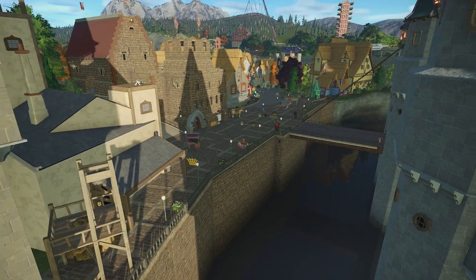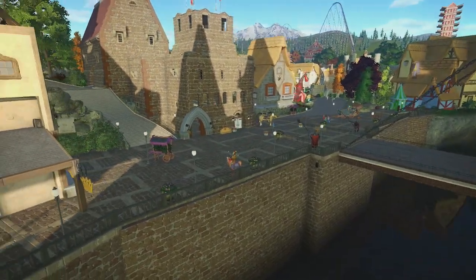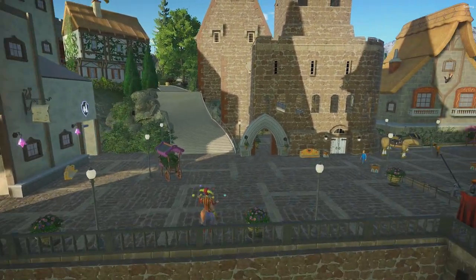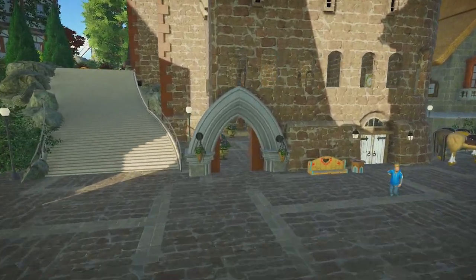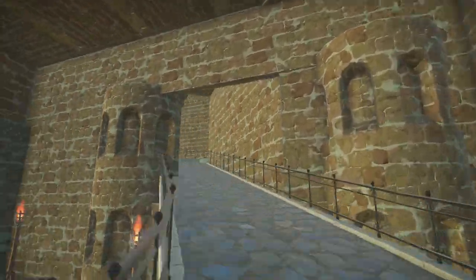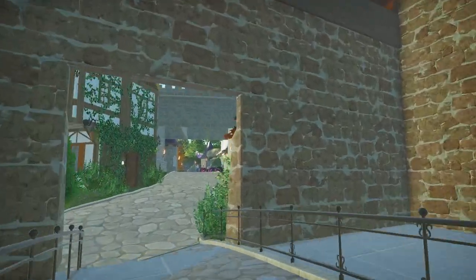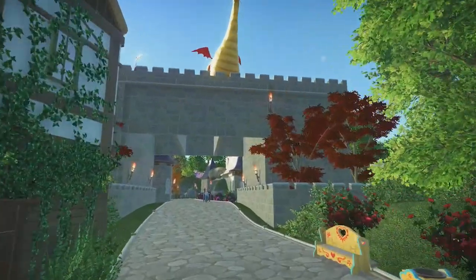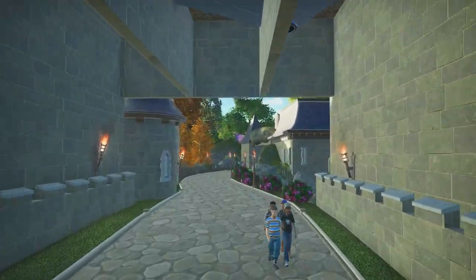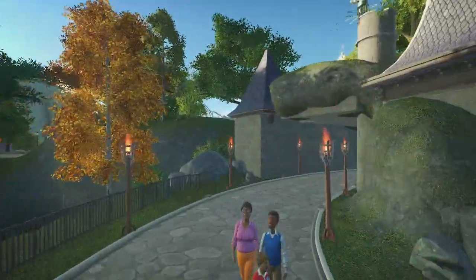This part with the moat and drawbridge is one of my favorite little sections of the park — it looks really clean, and I could imagine this part of the park being filled up with people during a parade because there's so much space. There are a few instances in this park where I try to make sections wheelchair accessible, and I wanted this theme park to be as accessible to disabled people as possible because we want to be as inclusive as we can. But this is the way to leave the medieval section and head to the next part — the French Riviera.